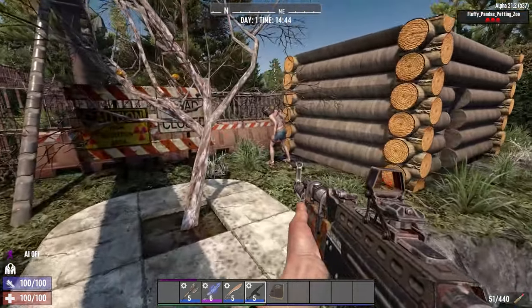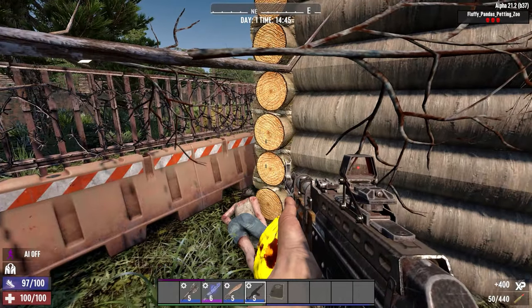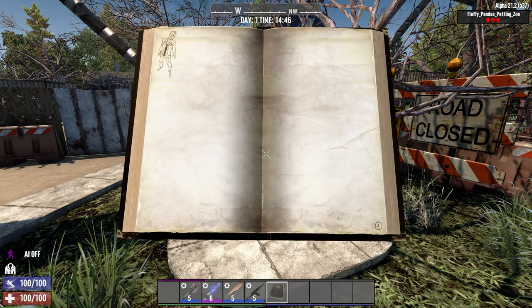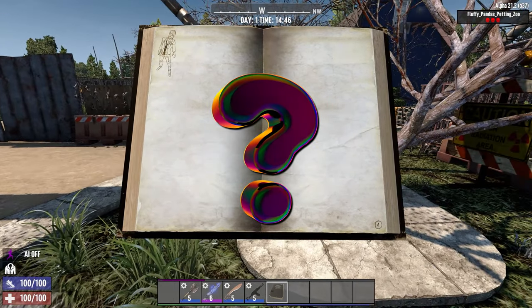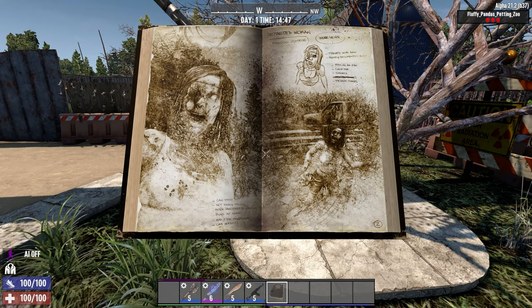As an example, the book entry for the Screamer zombie points out that the clothing for the Screamer appears to be that of an asylum patient, and that the creepy teeth-filled smile may be an evolution of the zombie condition. Are all the zombies evolving into more terrifying beings? I don't know, but it makes you think.